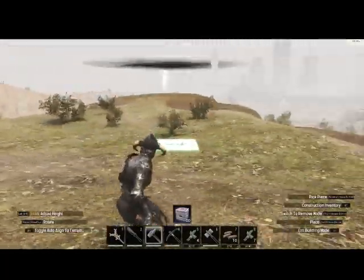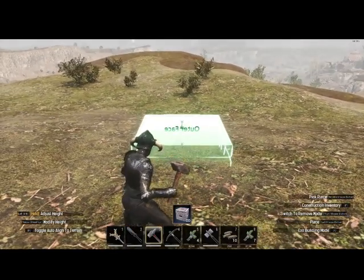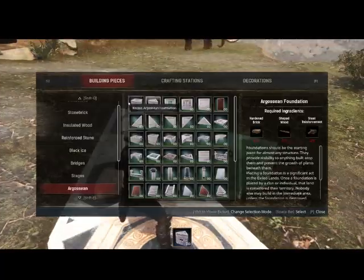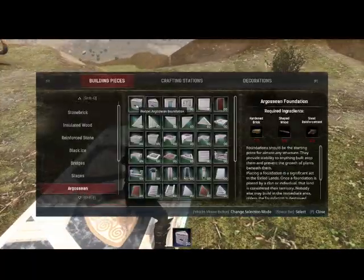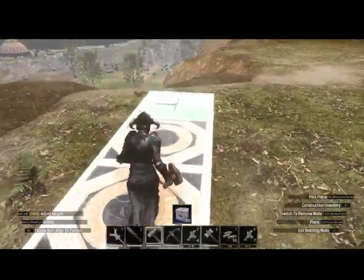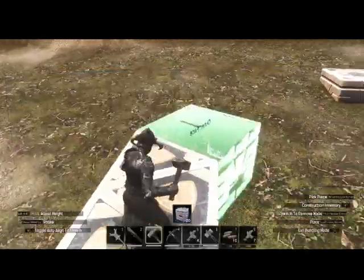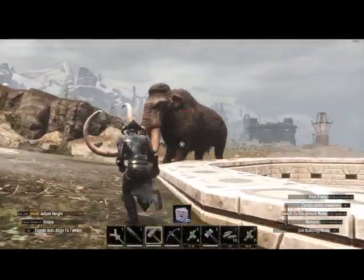All you need right now is a repair hammer. I'm in creative mode so this makes it a little bit easier for the video. There are two bases I usually start with. The easiest to remember is one-two-three and then one-two-three — you just need three of each. That'll give you the outline or foundation of your base, and it's a pretty simple base that doesn't use up too many resources.